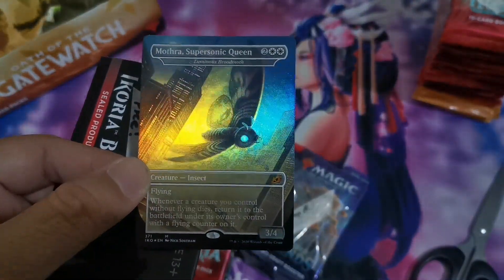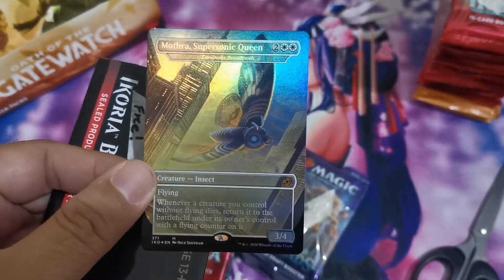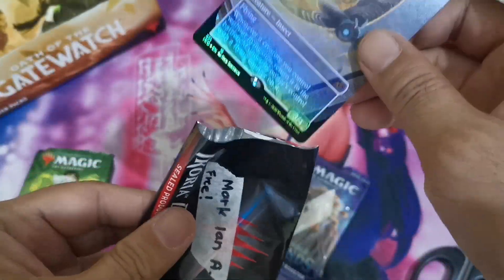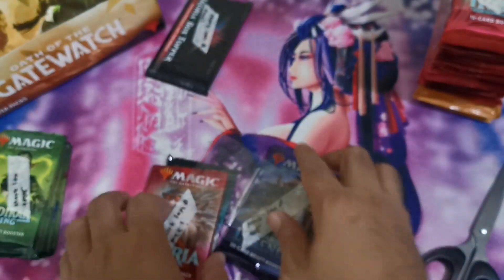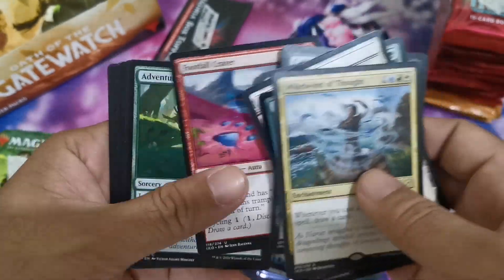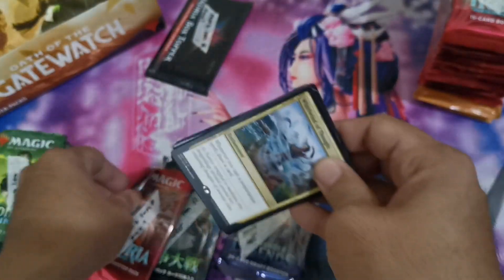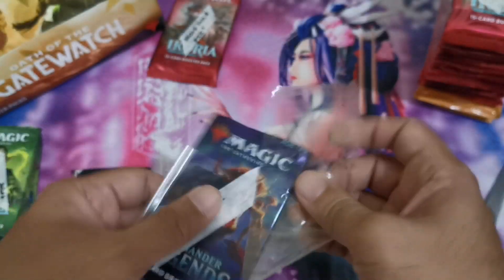The box topper is a very awesome Mothra Supersonic Queen — that's for the Luminous Broodmoth. I think this still costs around 3,000 pesos now, so it was a very good hit. Thank you to Mr. Paul for that raffle hit. We also have a free pack from the raffle which contained a Whirlwind of Thought and a foil Ram Through, along with uncommons and commons.